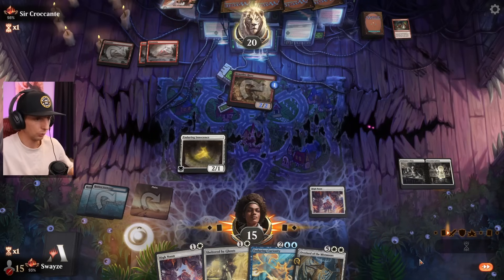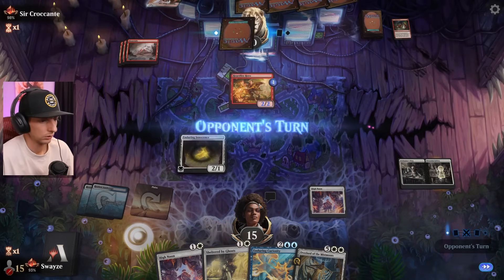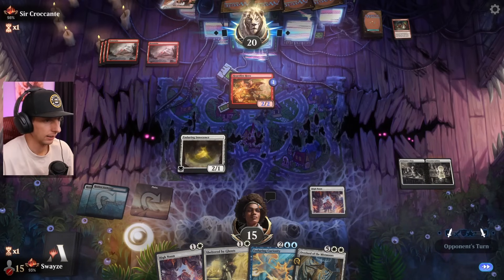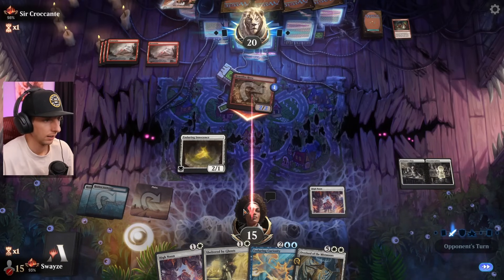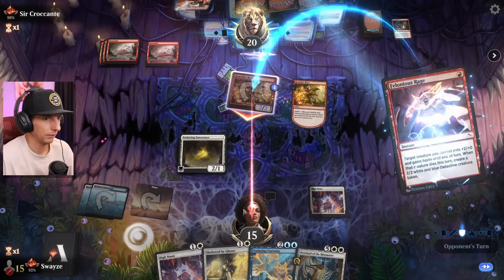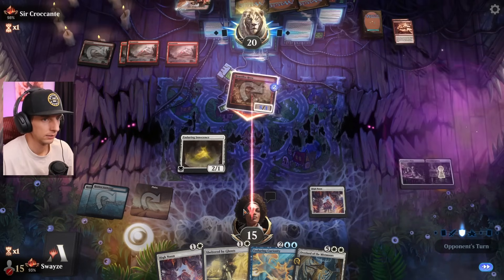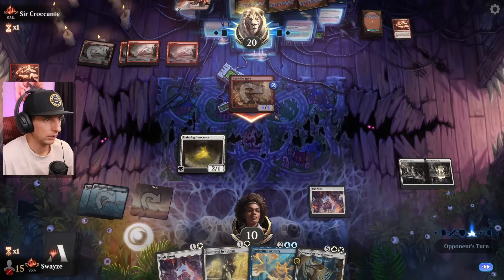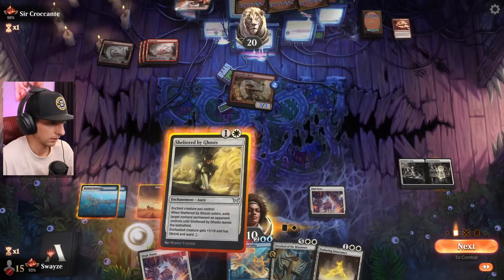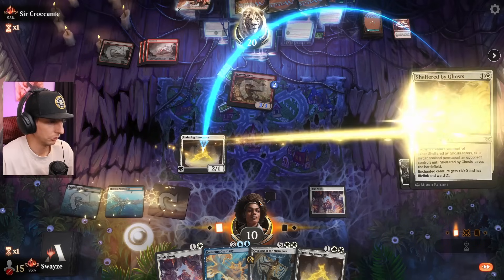I can start gaining some life when I attack. And their only spell for the turn is Felonious Rage — five damage to the dome piece. All right, we'll just deal with this now. I would have loved to have just played a land and gotten into Curiosity, but you gotta deal with what's at hand — which is a really annoying mouse.